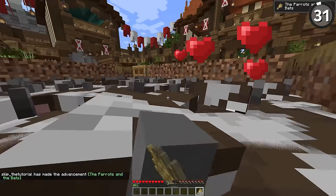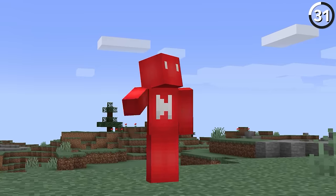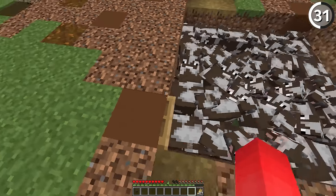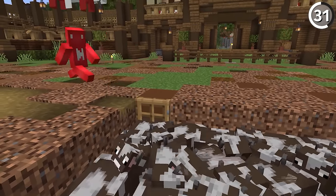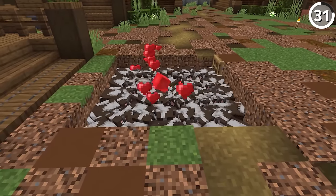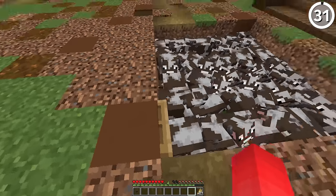Without breaking any blocks, how would you get out of this hole? Silly as it seems, a door is actually the solution — and maybe the best one. If you place down a door and then flip it back and forth, you'll be able to hop up the steps of the door two blocks at a time. This can be exceptionally useful for getting out of a hole or an animal pen — and that way, any other mobs trapped in there with you won't be able to hop up while you're pillaring out to escape.